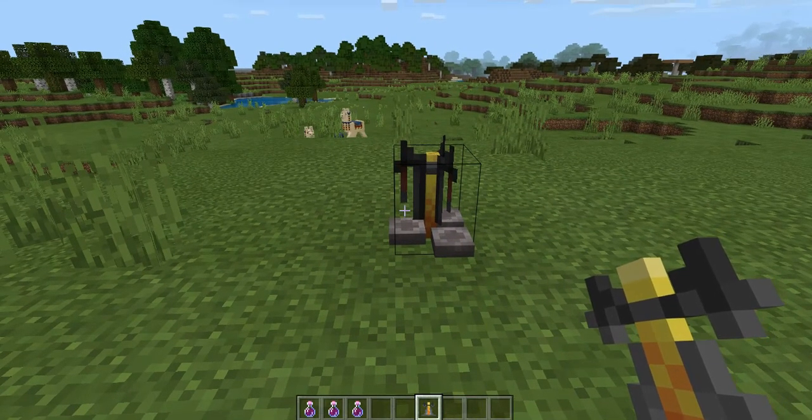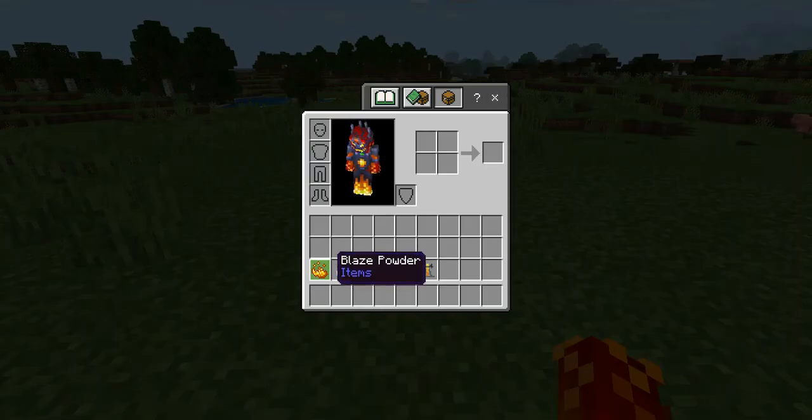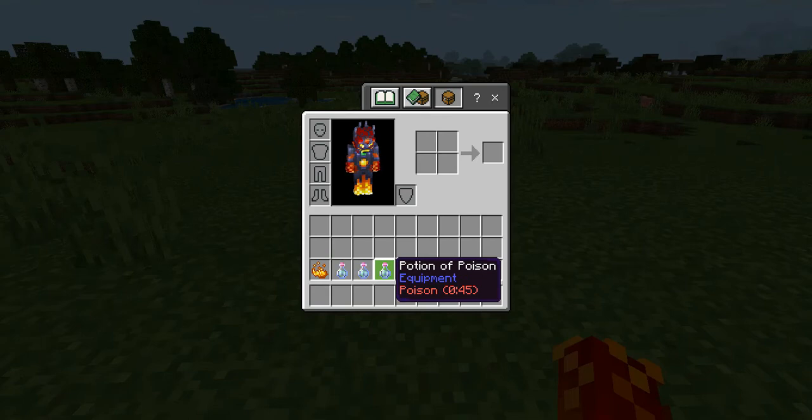I'm now going to show you how you can turn the potion of poison and the potion of harming into splash potions, so you can use them against your enemies. To turn the potion of poison into a splash potion of poison, you will need: one piece of blaze powder, up to three potions of poison — the number depends on how many splash potions you want to make — one piece of gunpowder, and one brewing stand.